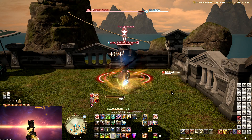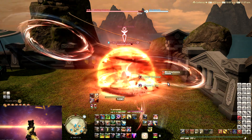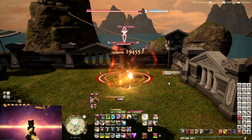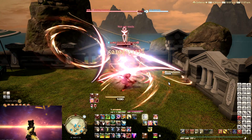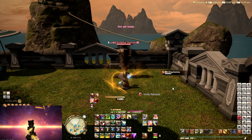So when it comes to gearing, make sure that you have the right amount of Skill Speed first, and then take a look at the other stats like Crit and Direct Hit later. Because even though those are very important to dealing your damage, they're not so important when it comes to aligning your burst with the rest of the Raid — that is where Skill Speed takes the cake.